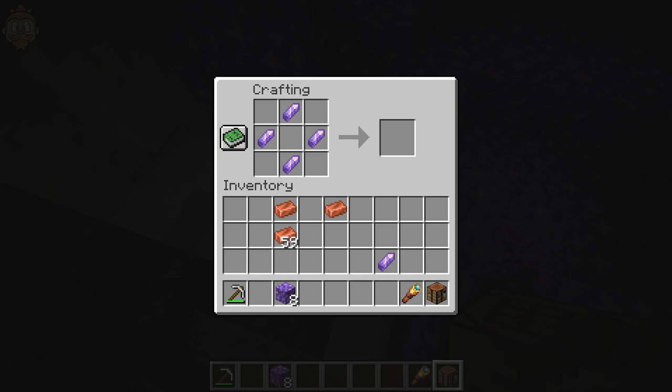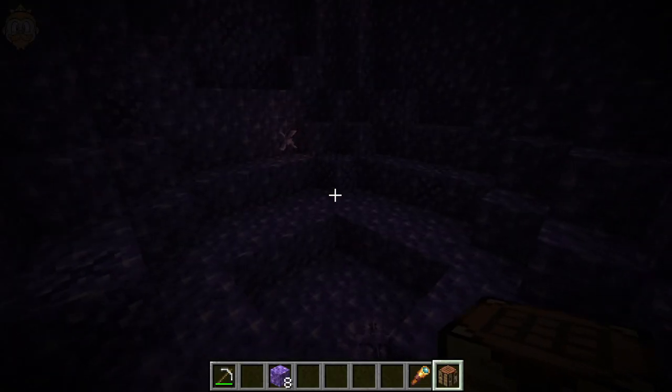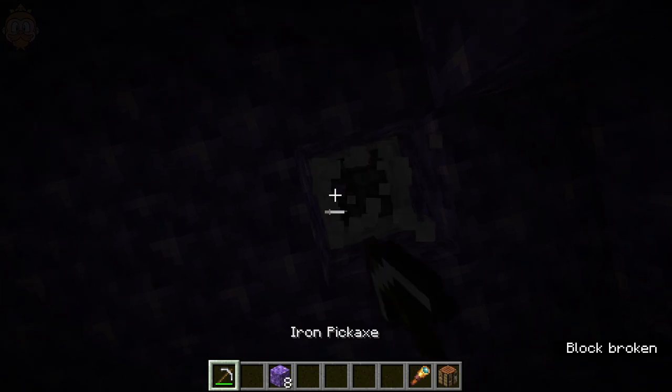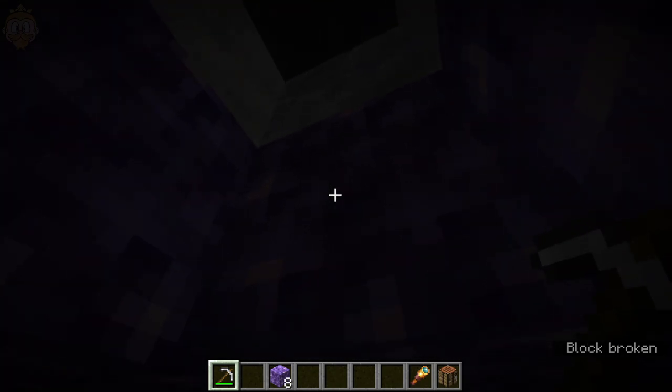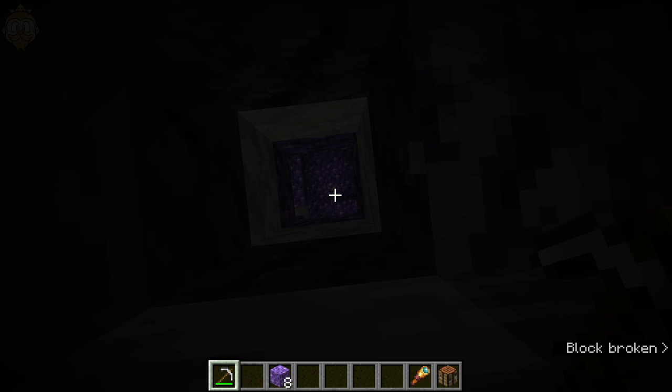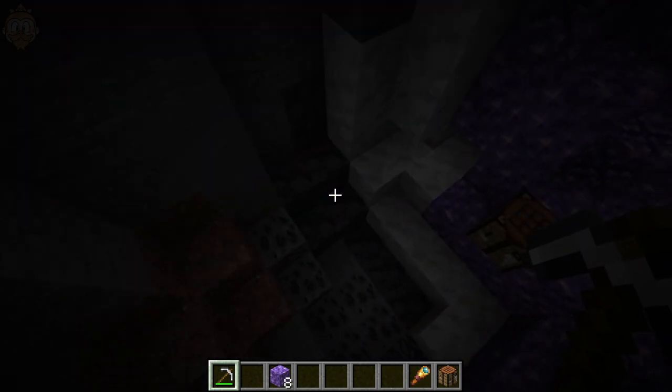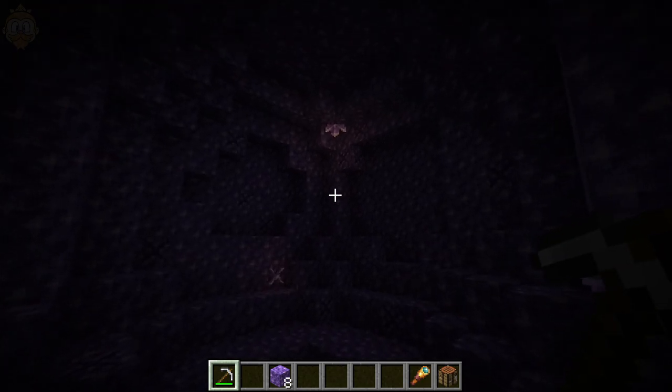That's all you can really do with them at the moment — there really isn't much to do in 1.17. There is another way to try and find the biome here. If I get my pickaxe and break it out, you might notice that the thing is actually surrounded by a little bit of a crust. You can see here it's got a white and then a black.